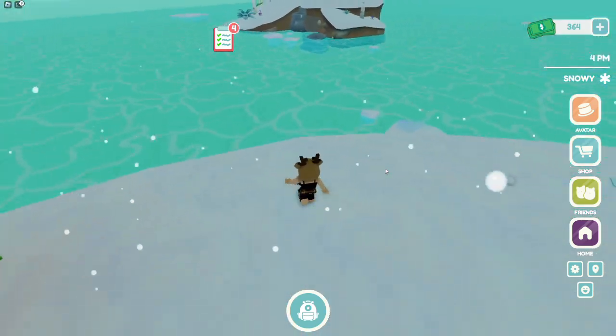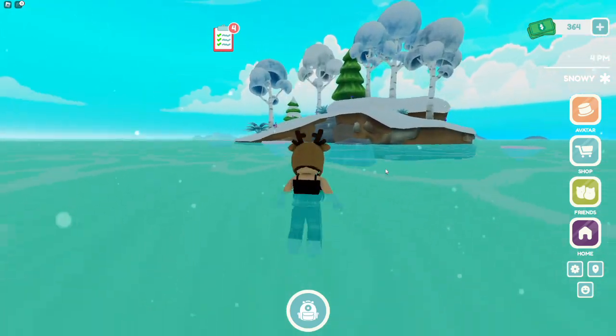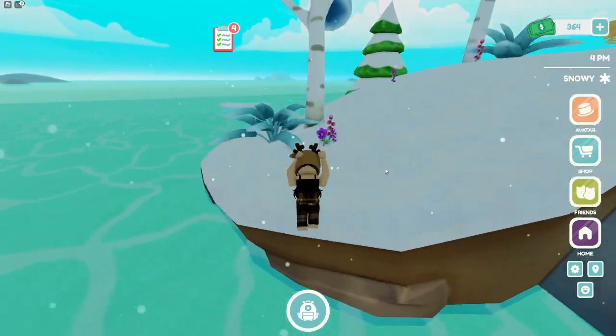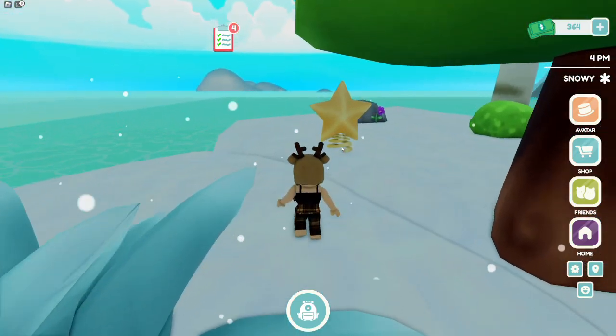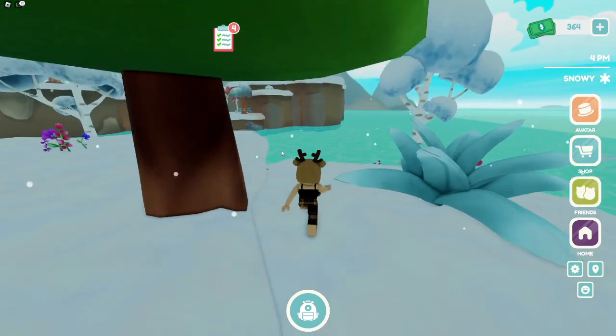This one was harder for me to find too. All you have to do is hop across here. By the way, I am on my alt account because I got all the ones on my main account — that's why I know where all these locations are. The star is right in the middle of this island, and now you should have nine — we're getting so much closer.